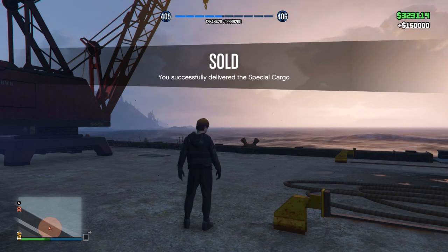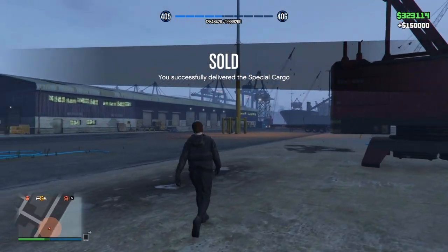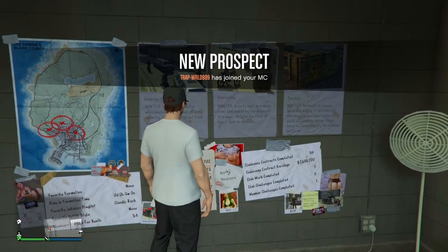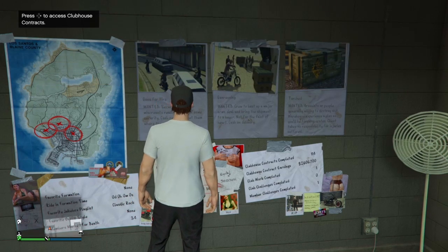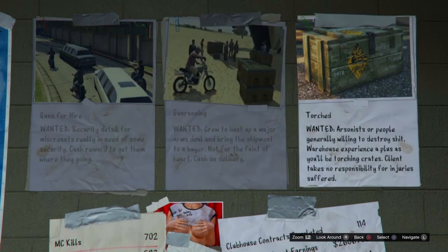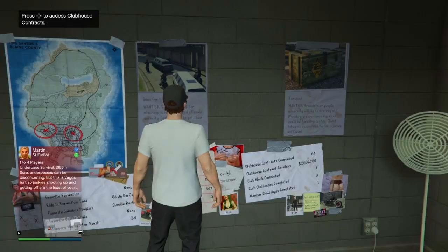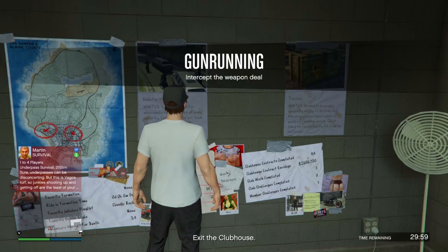Let's move on to the next GTA 5 Online solo money-making method. I cover this quite a bit on the channel but I really like doing it. I'm going to be doing some missions that come with the clubhouse — they are called clubhouse contracts, and the mission I'm doing in this video is called Gun Running.